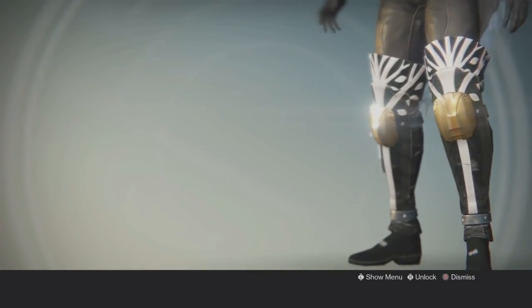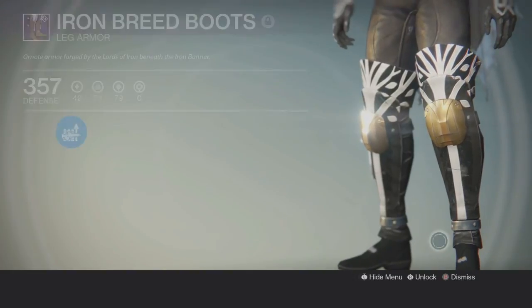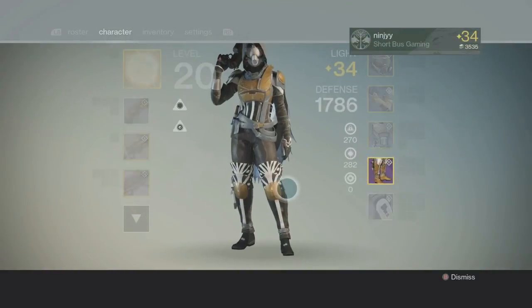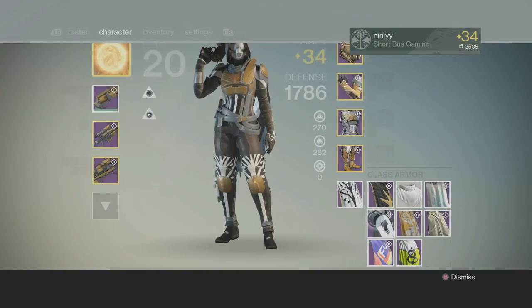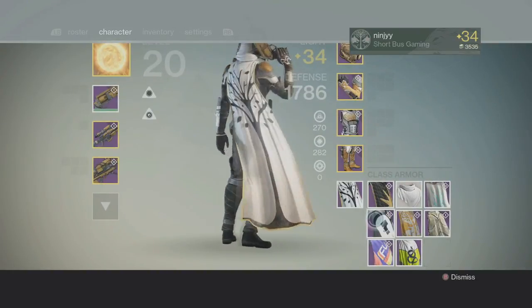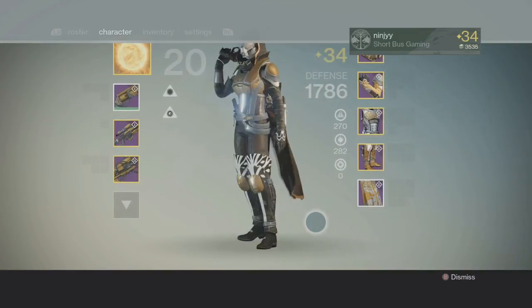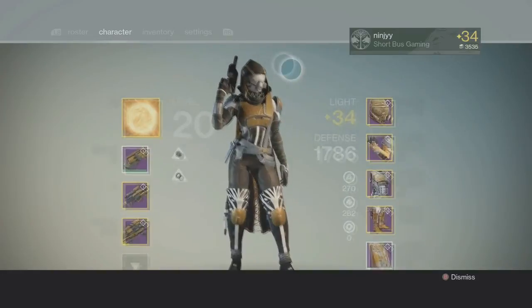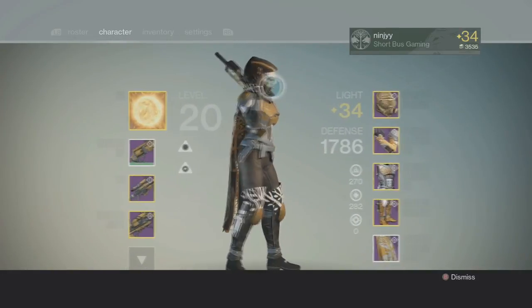And then these ugly leg pieces are just ugly — if anybody likes these, I think you're crazy. Oh, I also have cloaks, I didn't put the cloaks on. This is the old Iron Banner cloak; this is the new one. I love the color on the new one, but I hate this weird thing around the neck — not into it.